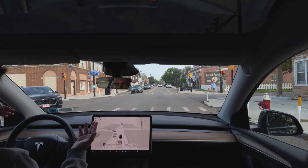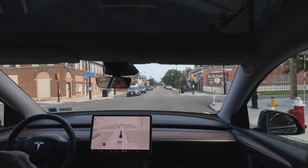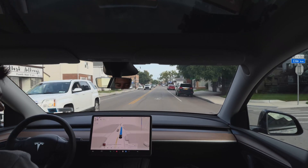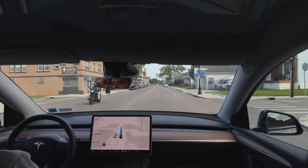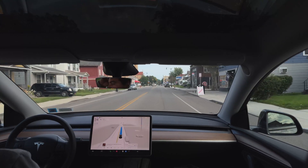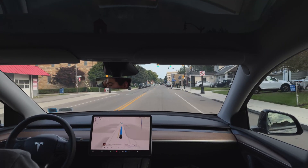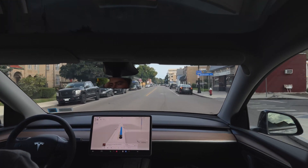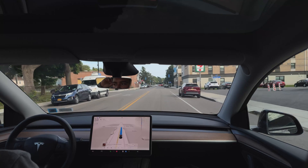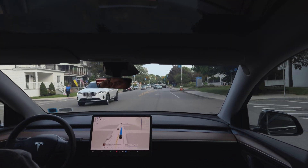It's that little back-and-forth where it's like: okay, you're not going to go — fine, I'll go — but then they start going and you have to stop. Here we are going through this green light perfectly fine. We're still on version 12.5.1.3, about two weeks now. Updates were rolling out every week to all vehicles, but this week it seems like it's just going to be hardware 3 vehicles. I'm sure the team is making efforts to push out a new update, and that's fine.